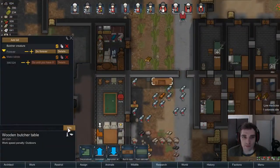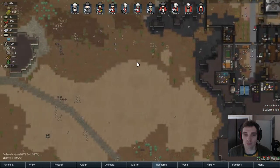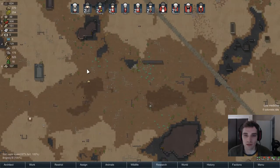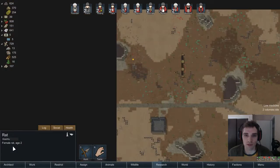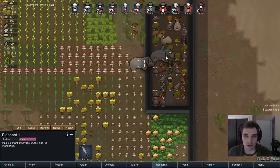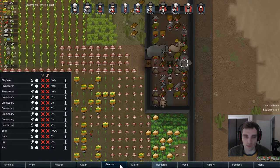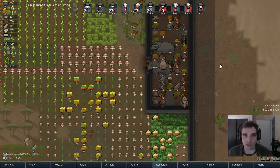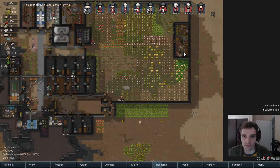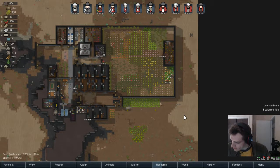Any more animals we can kill? All the animals are kind of far away — not worth the risk of getting caught out. When is this female going to make the baby? This female elephant has been pregnant forever — three more days. Hey, goodbye trade caravan, thanks for stopping by.